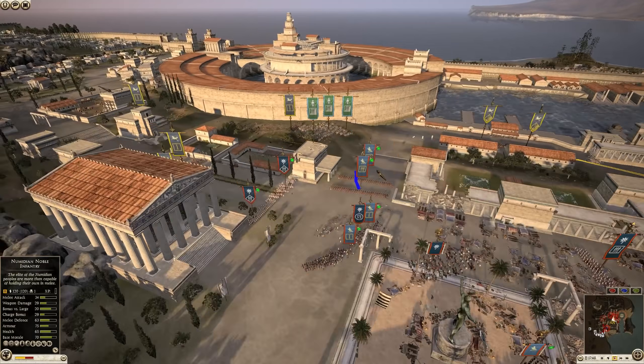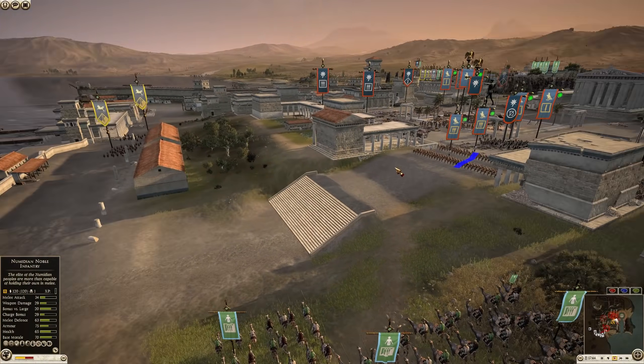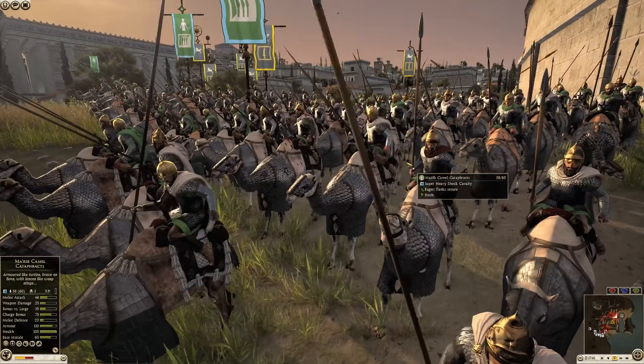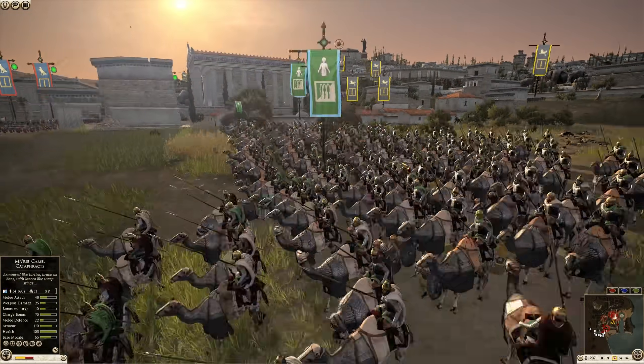Cavalry has a hard time in settlements because they don't do well in chokepoint situations — they need space. They need to be able to maneuver, flank, and get rear charges, but it's hard to do that in a settlement.